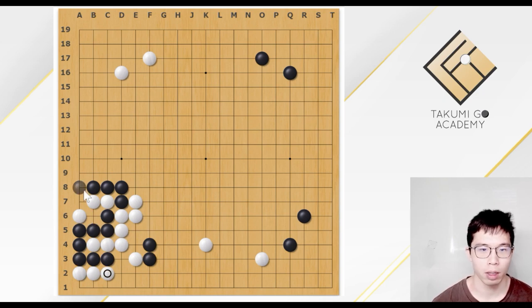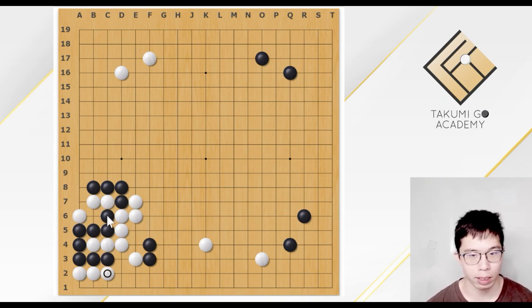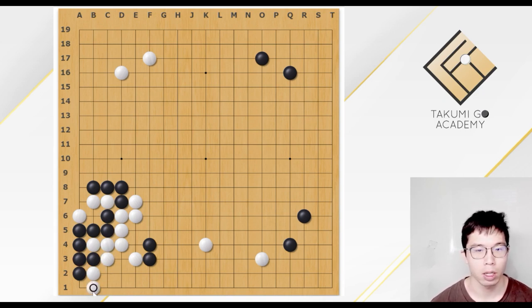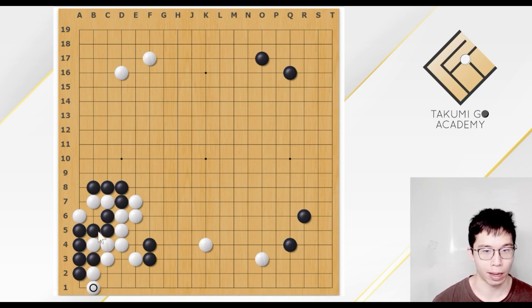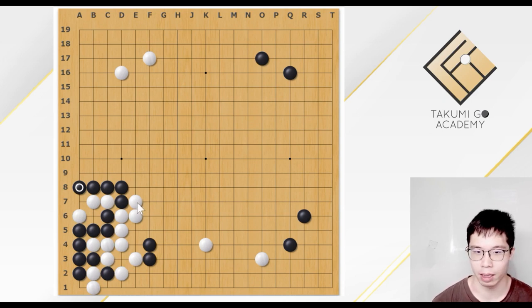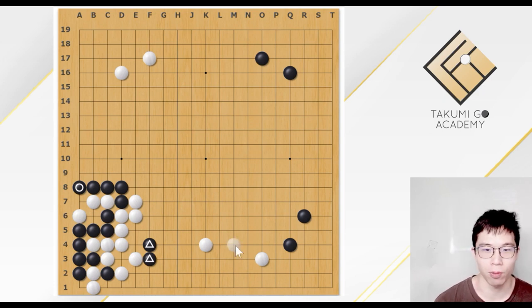Two liberties, three liberties — White has three liberties. So White is going to win the capturing race. If Black plays this, White hits and extends. Black has atesuji to save the Black stone, which is the cut. White needs to hit. Finally, Black could win the capturing race and capture these three White stones. But at what cost — White becomes a very strong shape and gets the center. These two Black stones equal to that. This final result is very bad for Black.